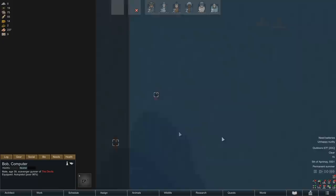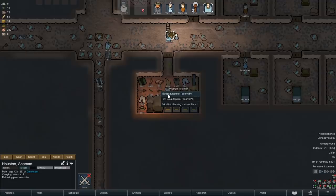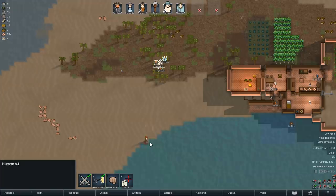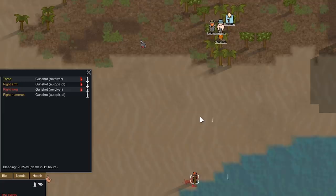We're being raided by the devils again - these people hate us. Still only one guy at the second hardest difficulty. I'm sending everyone to the defense this time - all of you can get drafted. Prepare to die, Bob. Stop, criminal scum. We'll just hide in the trees and shoot him in the face. Everyone's in position. Shoot him in the face. None of those shots hit. We've hit Bob in the right lung and the torso. Well done, people.